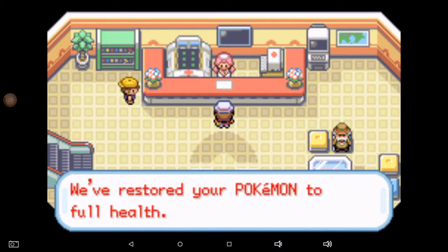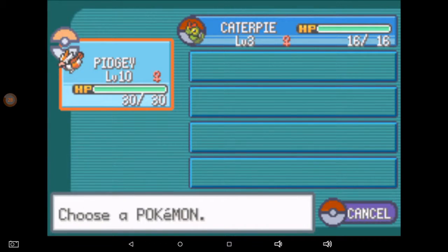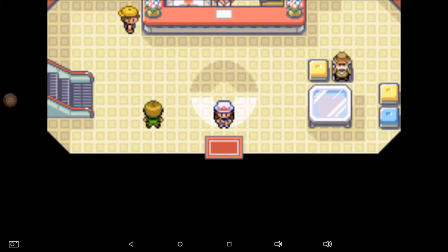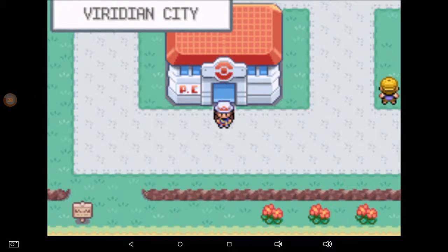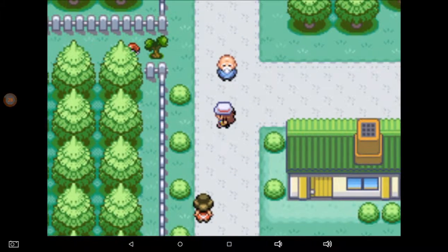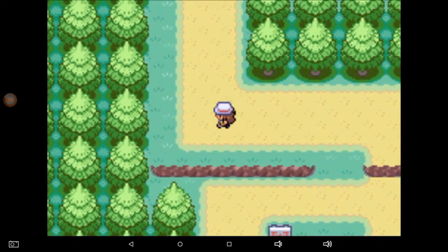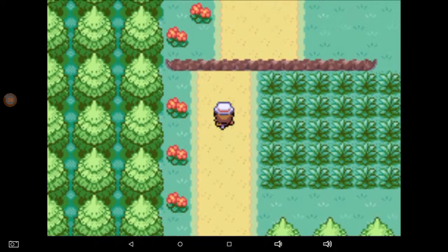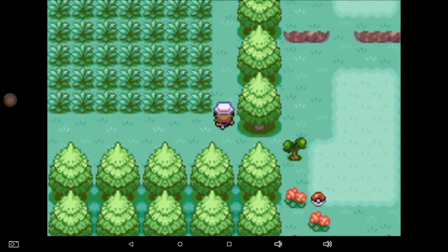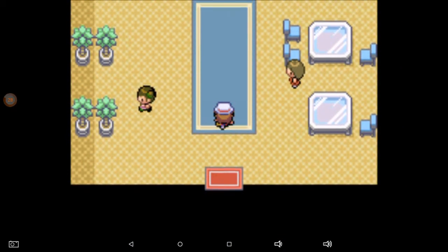Alright, here's how this is about to work. We need this Caterpie at a higher level, so I think we're going to take him back into the Viridian Forest. We'll start out with Caterpie, swap out to Pidgey, and gain some experience that way, because the enemies in this forest are much, much higher level. I may even fight some of the trainers since I get more experience from trainers, and that way I'll get Caterpie up to like level five or six so he can hold his own.